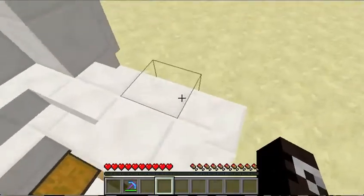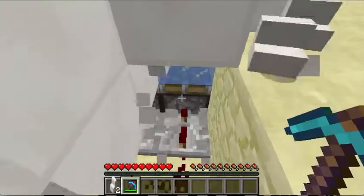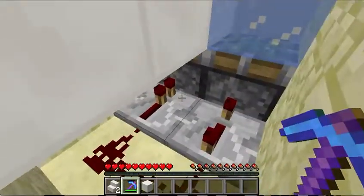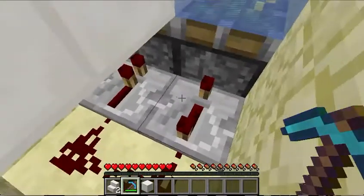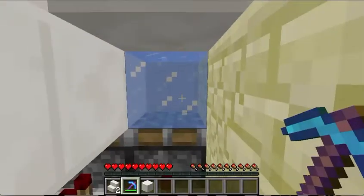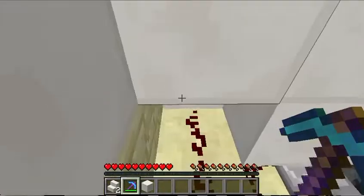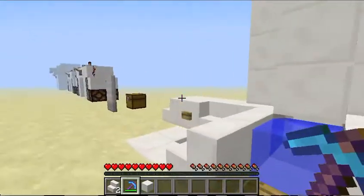If you're wondering how to build it, it's actually not that difficult. All this is is a delayed repeater connected to sticky pistons. We have a block, some ice — because ice makes things slide faster — and it's all connected to a button right here. There's also a teleport command connected to a command block over there.